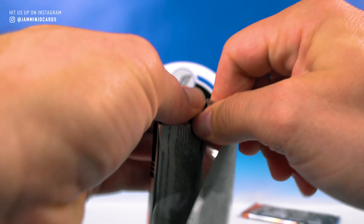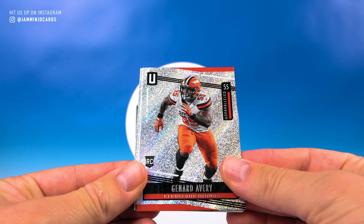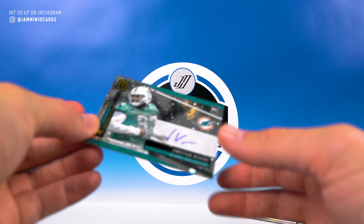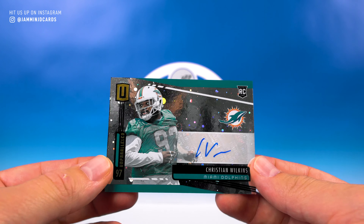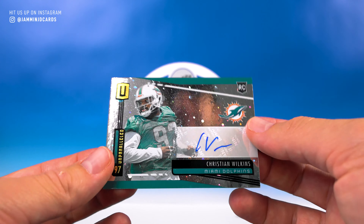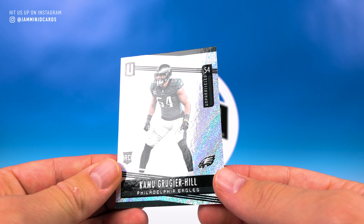Last two packs here. I definitely like how many rookies we're getting — I didn't expect one in every pack, so that's nice. James Connor. Avery Crowder. And this is the auto — yep, Christian Wilkins in the Cosmos parallel. Boy, that signature's terrible. But there you go — not numbered but cool. DeAndre Walker, Dalvin Cook, Chris Godwin, and Hill.